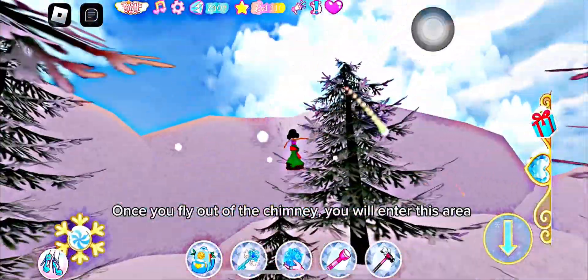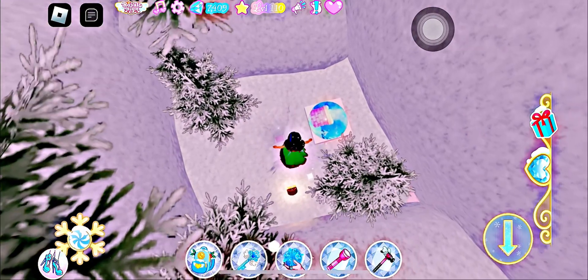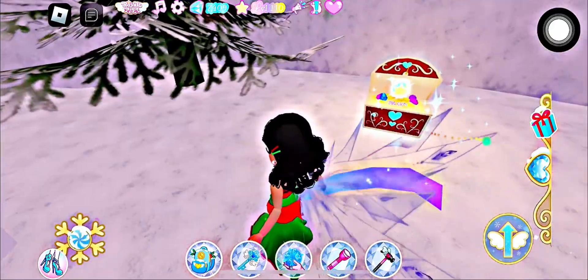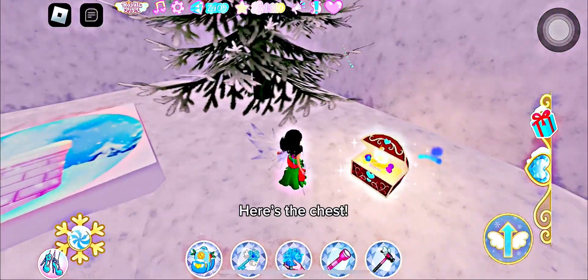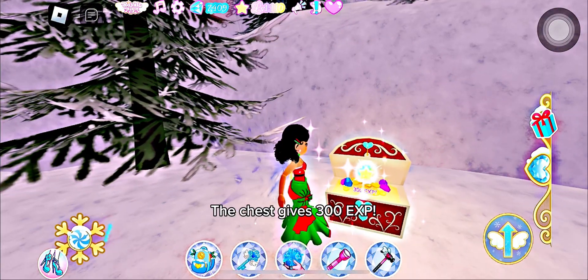Once you fly out of the chimney, you will enter this area. Here you will see the badge and the chest. The chest gives 300 exp.